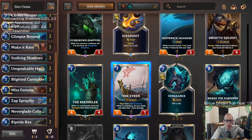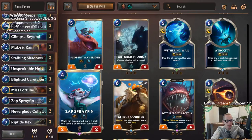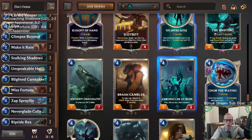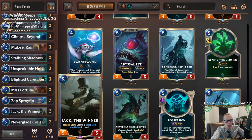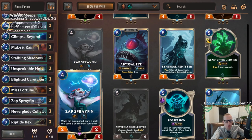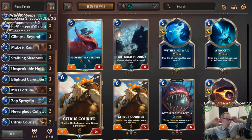As far as cards that cost 4, 5, and 6 — Island Navigator is the card that really disappointed me and could be upgraded. Jack can tussle with a Gangplank a little bit. Maybe just play another Sprayfin, another Neverglade Collector, or just play two Citrus Couriers. Any combination of those two cards — Sprayfin, Jack, Neverglade, Wave Rider, Citrus Courier, or Siren — is what I'd recommend instead of the Island Navigators.